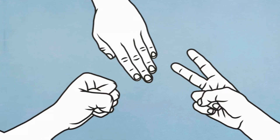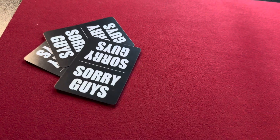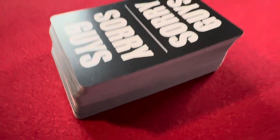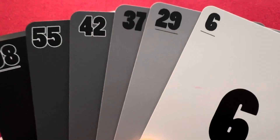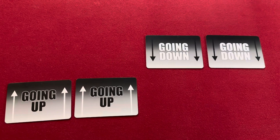To start the game, a player is selected at random to go first. Then the numbered cards are shuffled and each player is dealt 6 cards. The remaining cards become the replenish pile.